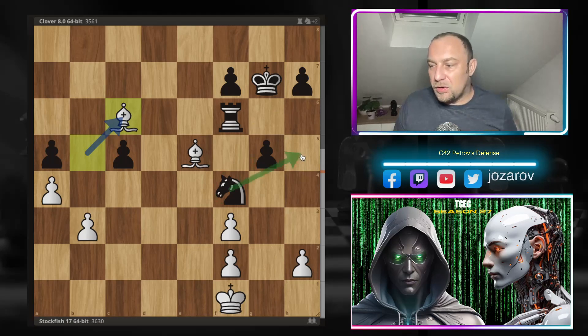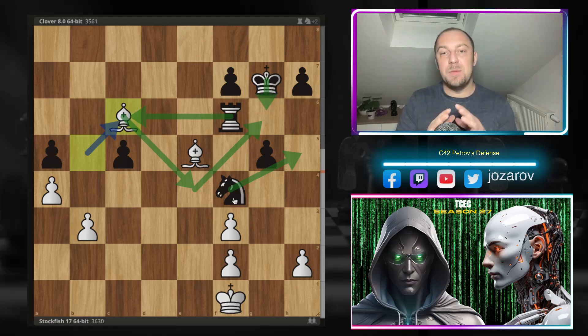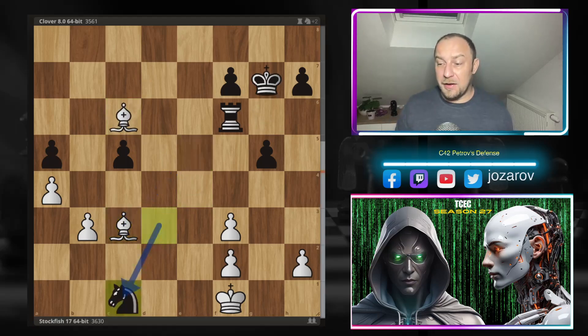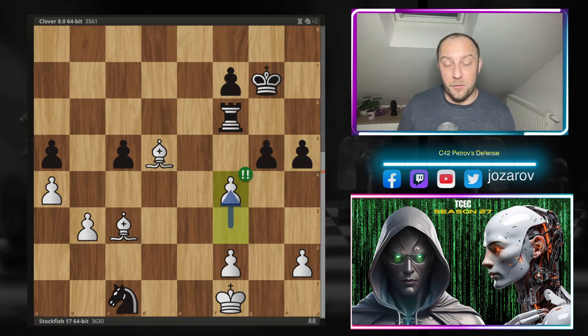It seems black can hold with king to g7, but now Stockfish plays an incredible rook takes f6 - a really brilliant move, sacrificing temporarily the rook for the exchange. After rook to f6, Stockfish plays bishop to c6, and the issue is that the king cannot move to g6 - you get simply checked and have to run into the pin. What Stockfish announces with bishop to c6 is a beautiful zugzwang motif where black will simply run out of good moves. White controls the king so it doesn't have access to g6, and the rook is completely paralyzed.